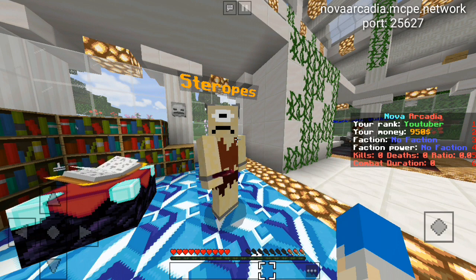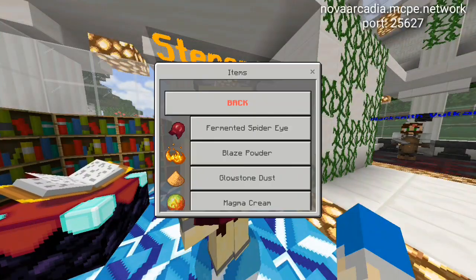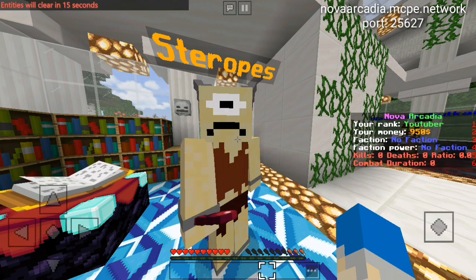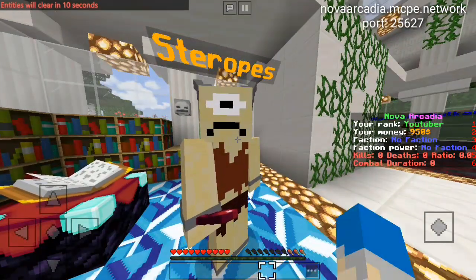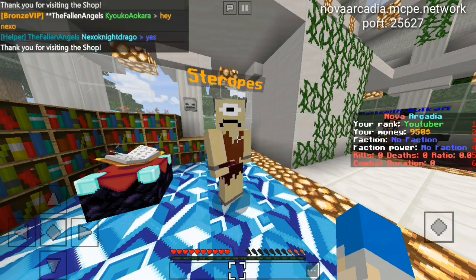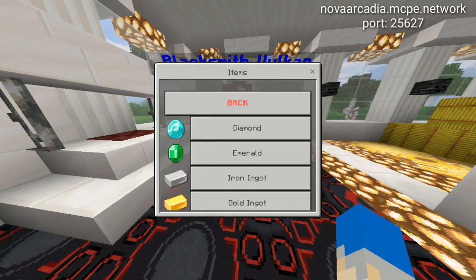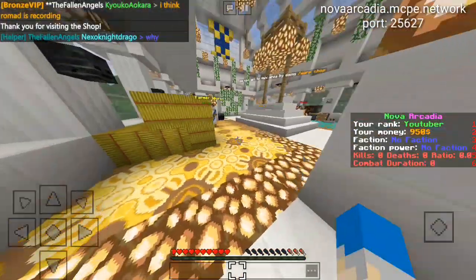The next NPC looks like a cyclops and sells potion ingredients — you craft your own potions here. It also sells spawners and spawn eggs; a spawner is 20k, not too expensive but not too cheap. You can also buy experience bottles for 50 dollars per bottle, which is good. The blacksmith Vulcan sells weapons and materials, and you can sell materials to him as well.